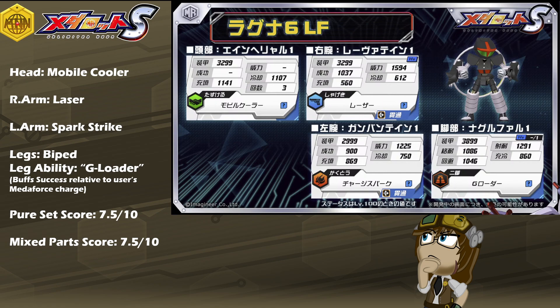With leg stats, he's packing about 860 for base mobility, so already off to a very solid start on speed. An evade of 1046 is nice too, meaning he'll have a pretty fair time dodging or grazing incoming attacks — not everything, like someone with a flight or C-based leg, but the chance will still be there. A melee resist of 1086 isn't too shabby either, and he can hold his own up close. But a shoot resist of 1291, almost 1300, is a really strong point, meaning he's much better off at a distance. G-Loader is also a really interesting addition, as the higher his MetaForce charge, the higher the success bonus he gets, primarily geared toward shooting.